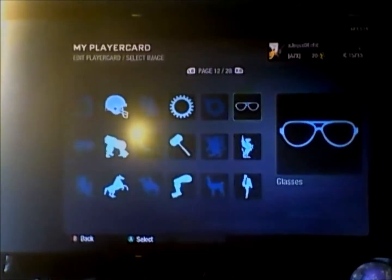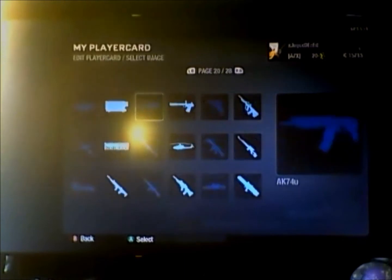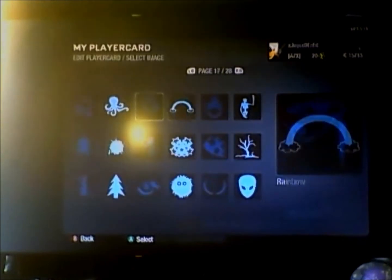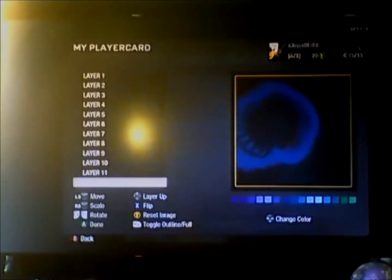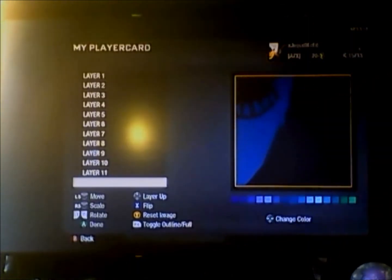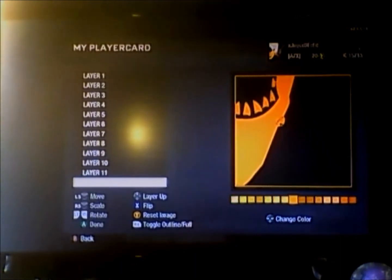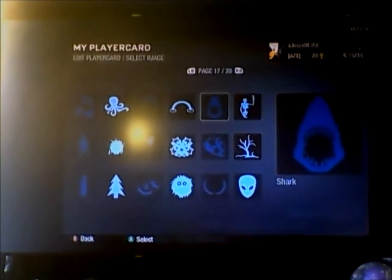We're going to start off with a shark — flip it upside down, make it pretty big. This is just for a good shape for the head. You want it touching all the way across, then make it a skin tone color, just whichever you prefer — this one's my preference.